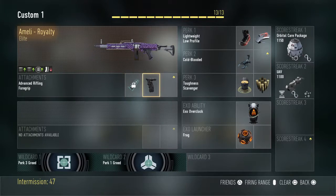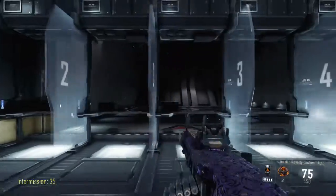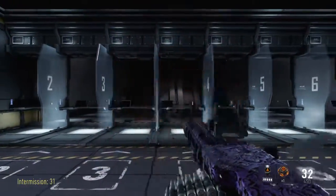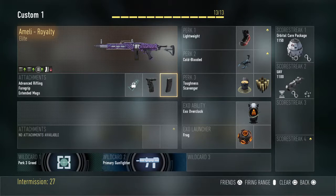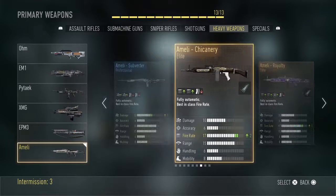Alright, extended mags time — so what should we get rid of? Go away, Low Profile. Now foregrip and extended mags are the two attachments. It brings it up from 75 rounds — better than 50 — but you still have 25 fewer rounds in the ammo count. Because there's already a built-in advanced rifling, which is technically a lie according to Prestigious Key but I want to say it's not.